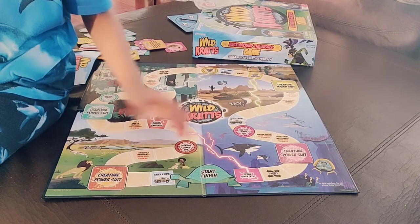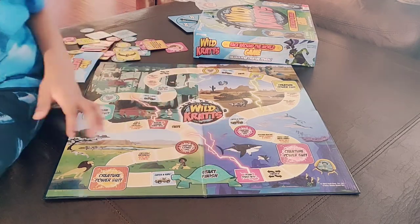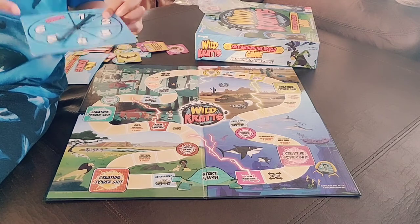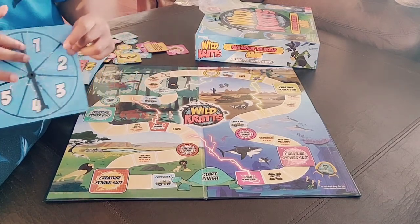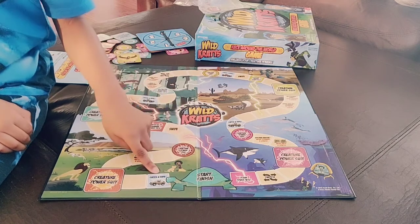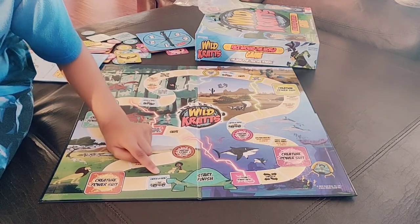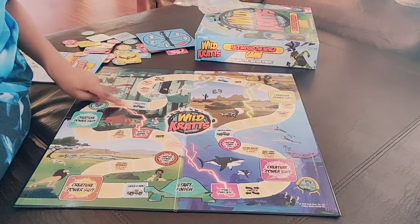This is the board game, and how you play is you start from here. You have a wheel, you spin it, and that's how many steps you get. Let's say I'm here and I get one step — I have to move here. And since that says 'catch a ride,' then I get to ride all the way to the next catch a ride one.